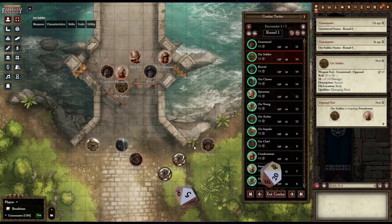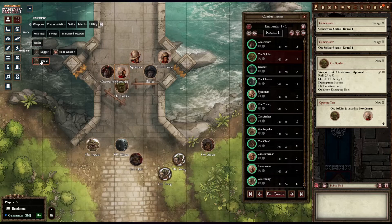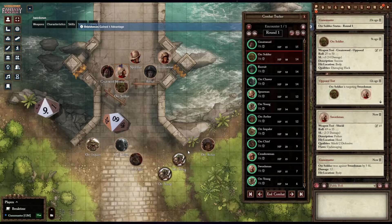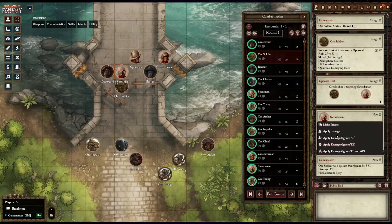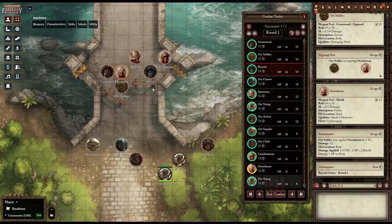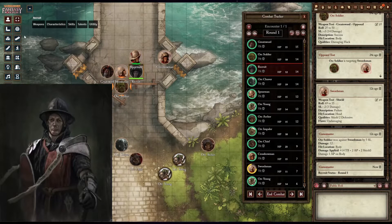The Token Action HUD Module gives you a pop-up quick bar of all the actions, skills, items, spells, and everything else your character can do without having to open your character sheet. Inspired by Call of Duty, Assassin's Creed, Red Dead Redemption 2, and The Last of Us, the Token Action HUD delivers the easy convenience of the modern gaming interface to D&D.